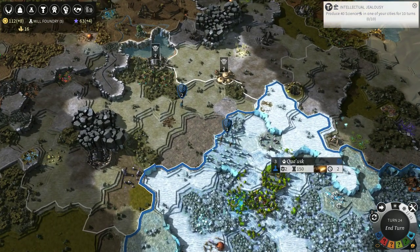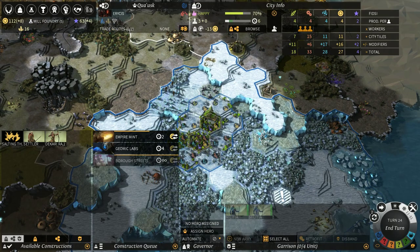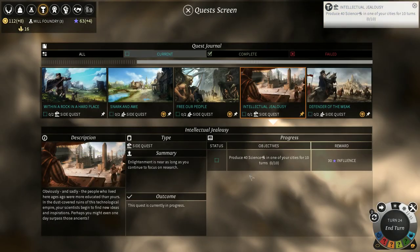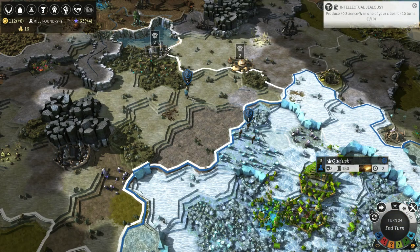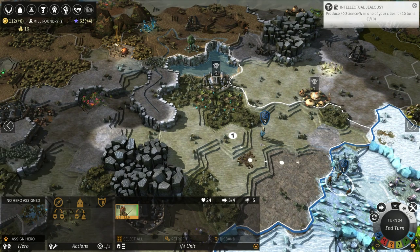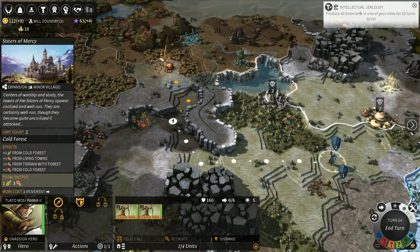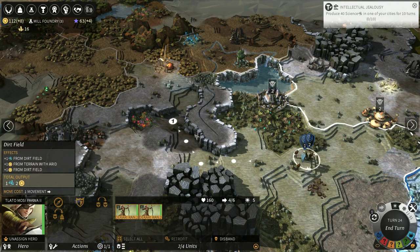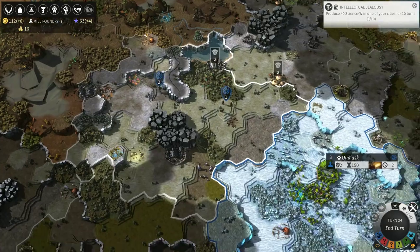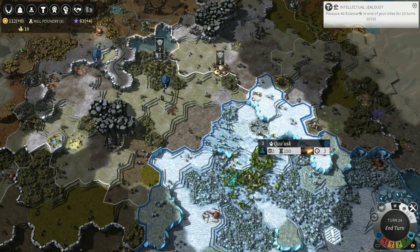Produce 40 science in one of your cities for 10 turns is not happening. Yes, we do need to actually have 40 science happening total — we could do that at the cost of production. Let's start doing that — it's a lot of influence, and we need science anyway. You're not going to attack my city, are you? I don't think they will. 11 more turns minimum until winter.